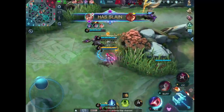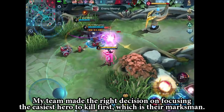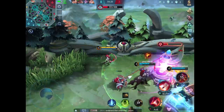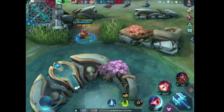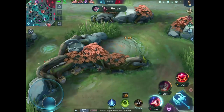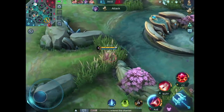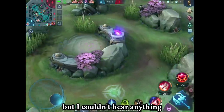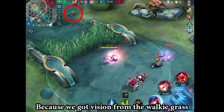Let's go to the boss. My team made the right decision on focusing the easiest hero to kill first, which is their marksman. Paquito is a lot harder to kill compared to Moskov. Team destroyed the turret. I was trying to look for the jungler but I couldn't hear anything, so I decided to stick to the upper area of the middle lane because we got vision from the walkie grass.